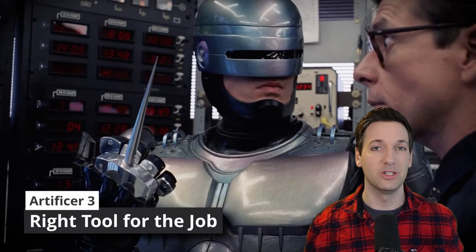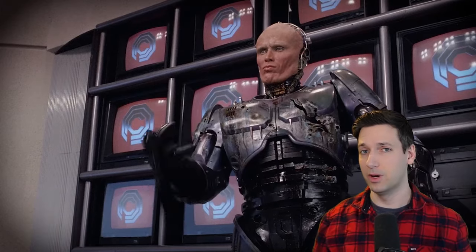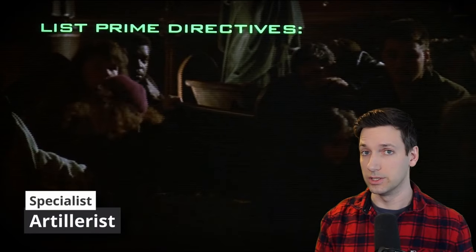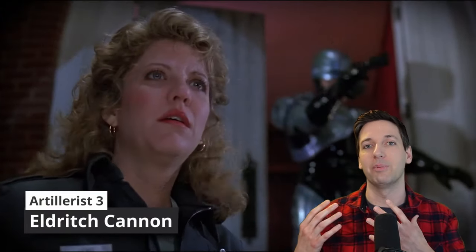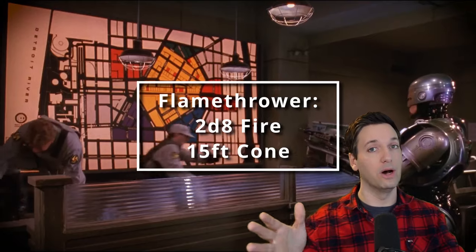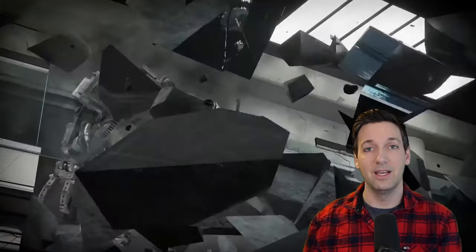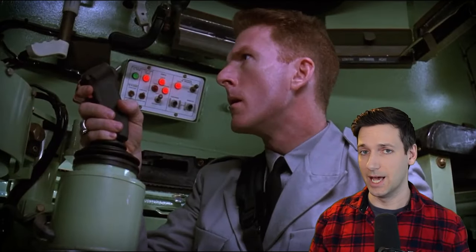At third level of Artificer, you get Right Tool for the Job — manifesting tools you need in certain situations — and you choose an Artificer Specialist subclass. I want to focus on the blaster in your thigh that's so iconic to RoboCop, so we're taking the subclass Artillerist. This grants us the spells Shield and Thunder Wave. More importantly, it grants you an Eldritch Cannon. This cannon can be large enough to set up as a turret or tiny enough to hold in hand. You can use the Protector version for temporary hit points equal to 1d8 plus your Intelligence modifier, turn it into a flamethrower dealing 2d8 fire damage in a cone, or most usefully, the Force Ballista — making a ranged spell attack that deals 2d8 force damage and pushes the target five feet. This is all done with a bonus action, meaning you can shoot a Firebolt as your action and use the Force Ballista as a bonus action.